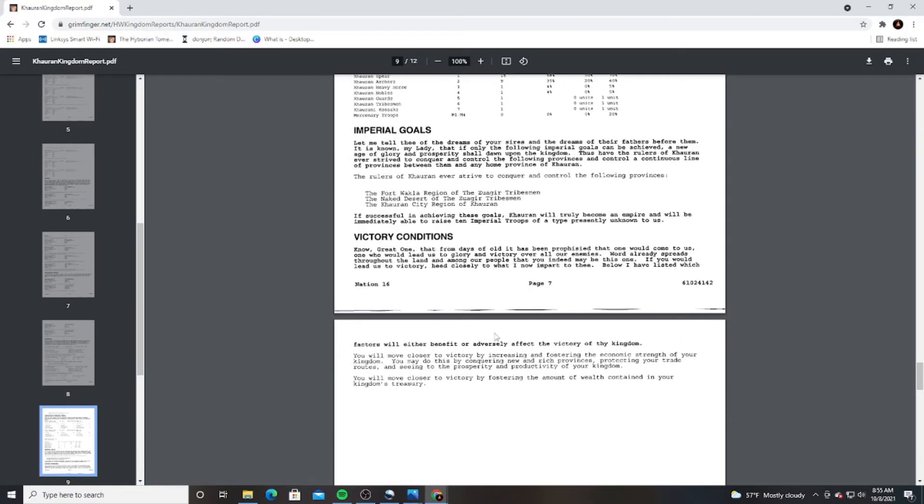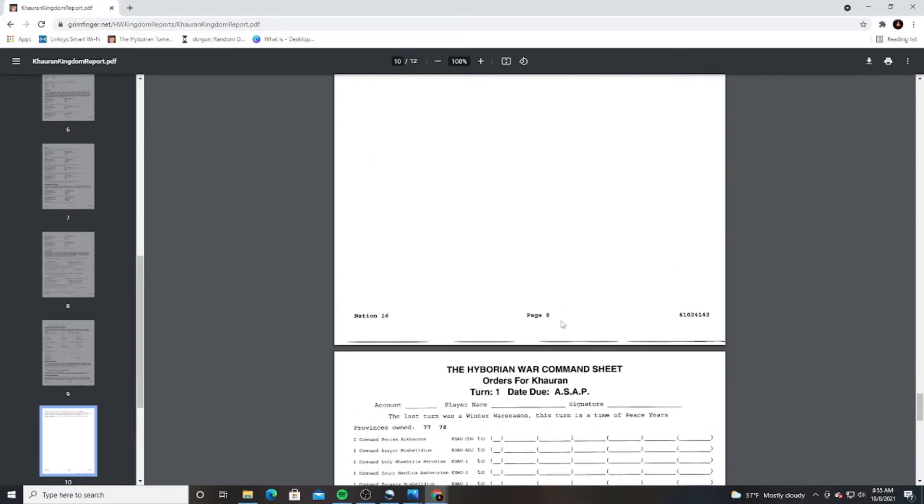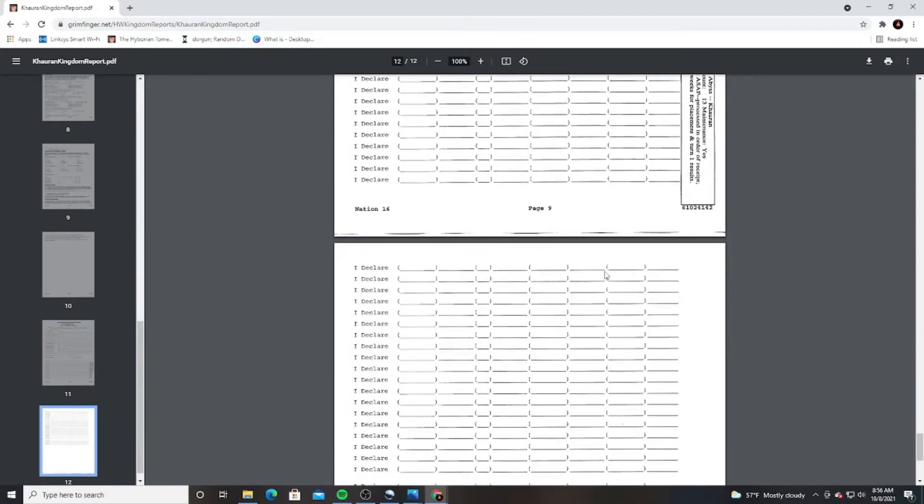Here are those Imperial goals and victory conditions I was talking about earlier. My kingdom as Quran will grow closer to victory by increasing and fostering the economic strength of the kingdom — so rich provinces and protecting my trade routes. Then scrolling down a little more, this is an example of your command sheet. This is what you actually get in the mail, fill out, and send back to Reality Simulations. I'm going to do an entire video on how to fill this out, because it's kind of confusing. This is where I would put in actively rule, negotiate peace, assassinate certain characters, and that kind of stuff.